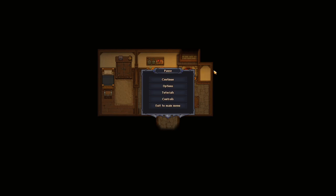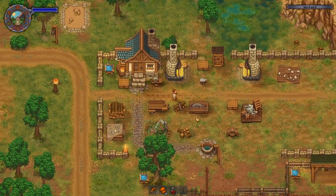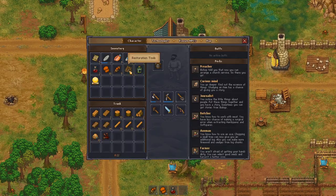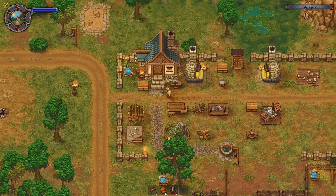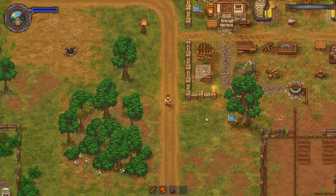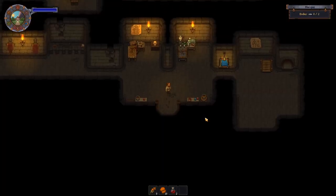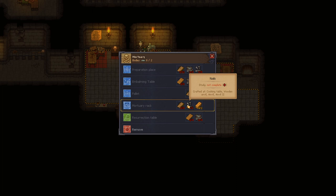Hello and welcome back to Graveyard Keeper. Let's continue. We need a storage thingamajiggy in the morgue, which is going to be a mortar rack.